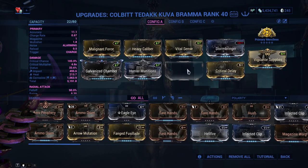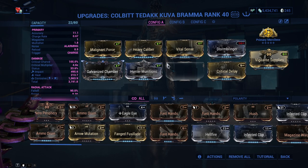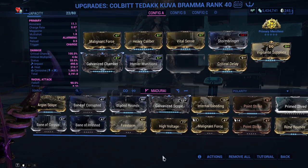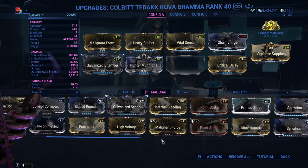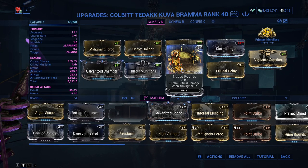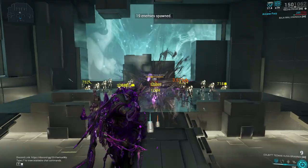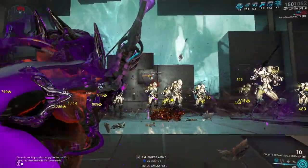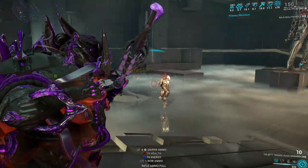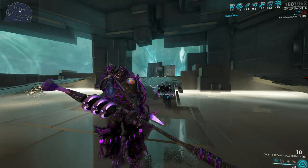I left a slot blank to demonstrate that in Warframe everybody can make their builds catered to them and use different mods. Starting with a V polarity mod — Bladed Rounds — which gives 120 percent critical damage when aiming for nine seconds on kill. Testing against 180 level corrupted heavy gunners, 19 of them, running on invincibility — as you can see we're basically shredding them like it's nothing, destroying these enemies pretty easily.